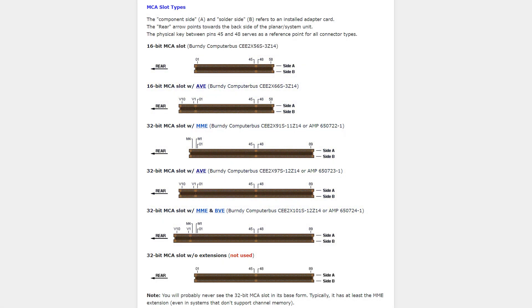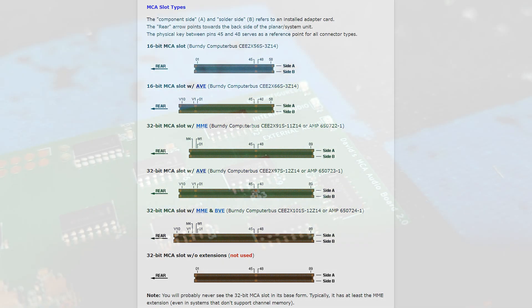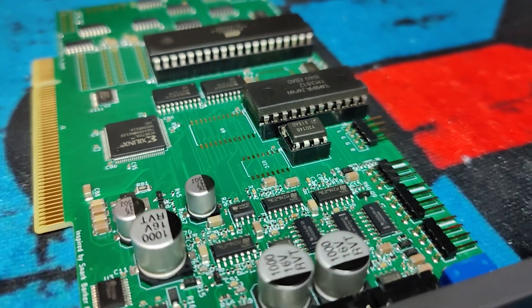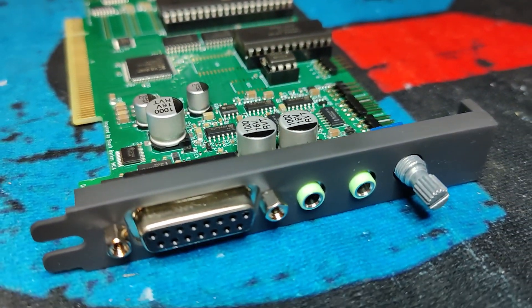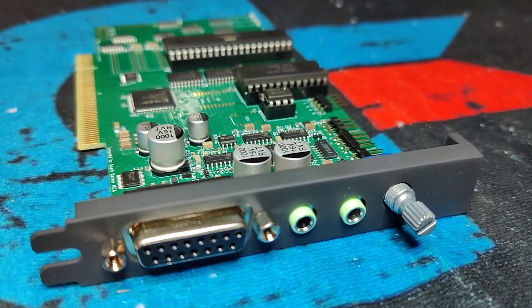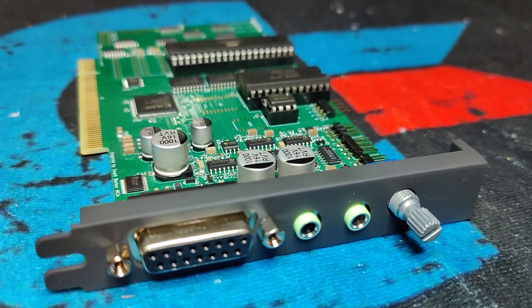And today, they are just impossible to get — until now. We can see that it's an MCA-based card on the bus connectors and the bracket. It is inspired by the Snark Barker MCA, but with some improvements.